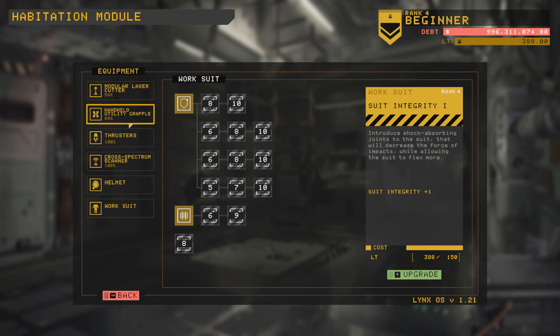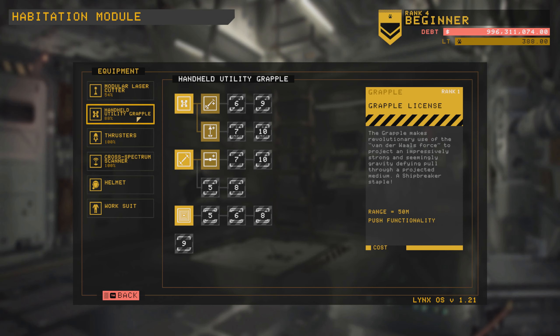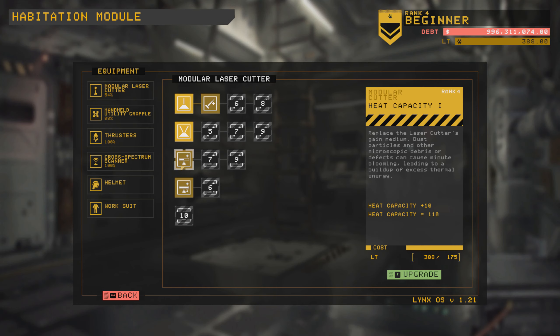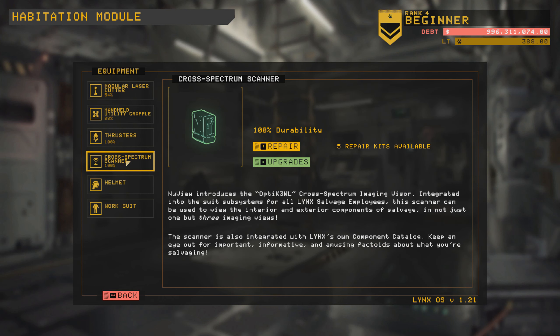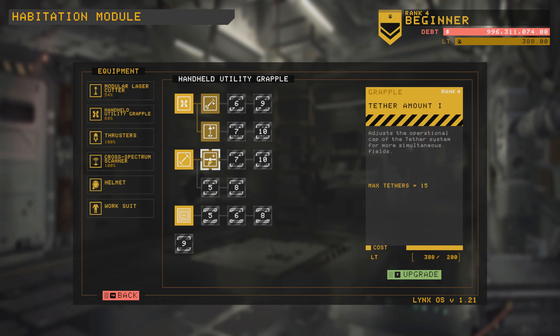Integrity — well, it's only good if you get hit. If you're not planning on getting hit, you know, accidents happen and that sort of thing, but I'm pretty safe — at least for now. The cutter range would be nice, and so would the heat capacity and the cooldown. But those tethers are just so important getting started. I don't have them and I need them. I ran out at the end there — I used the last one. And if I decide to move bigger stuff, that's gonna be a problem. So we're gonna get the tethers.